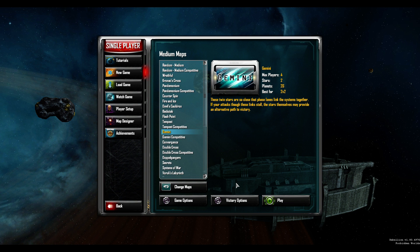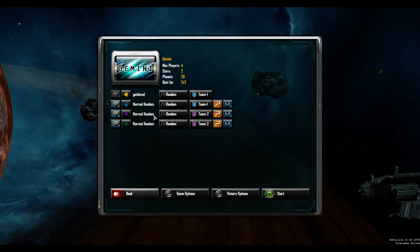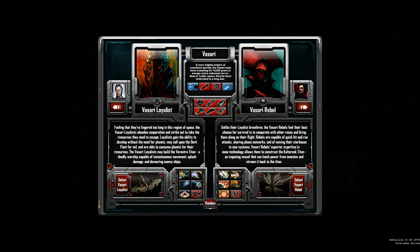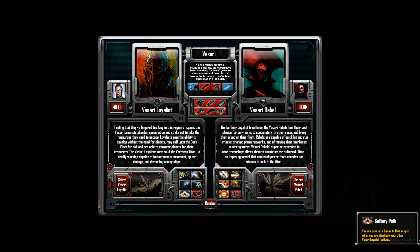We'll play 2v2, go allied again, and Vasari. So they have two wonderful titans - they like to eat ships. I generally favor the rebel factions in general. It's a bit of a generalization, but you're basically looking at DPS on this side and economics on the left.